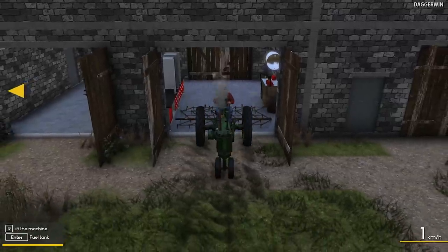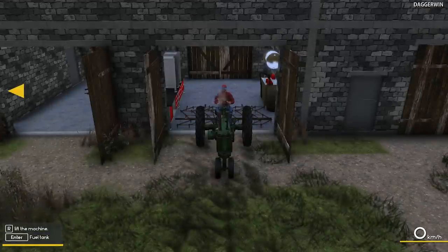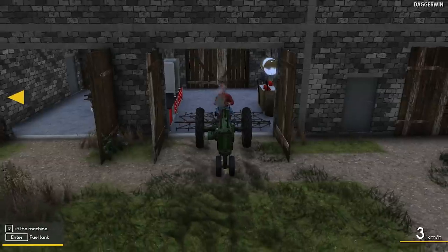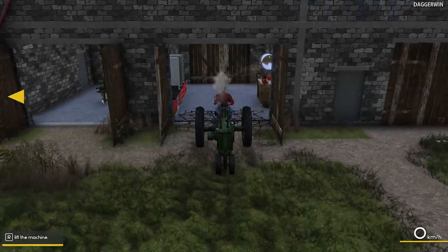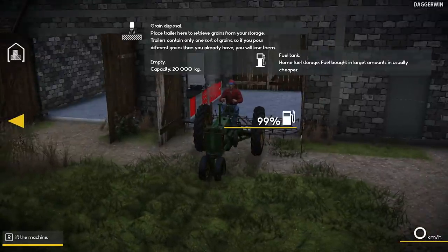Now the fuel tank - yes, you can refuel it. It actually does have something in it - it's a John Deere. Fuel in stock, 40 litres. If we were to refuel it, does that cost us anything? I must have just refueled the tractor - I have, I've refueled the tractor. So there was already something in our storage tank.